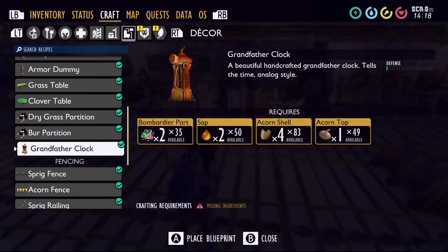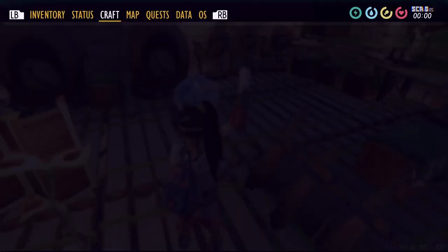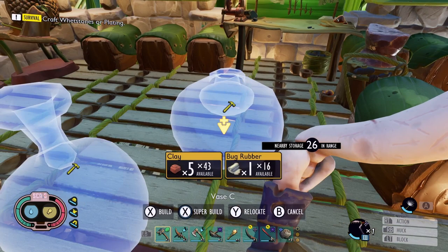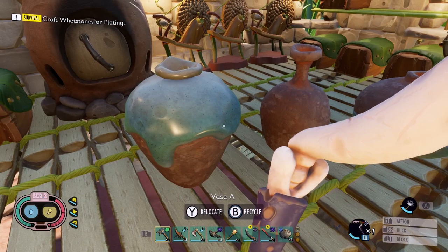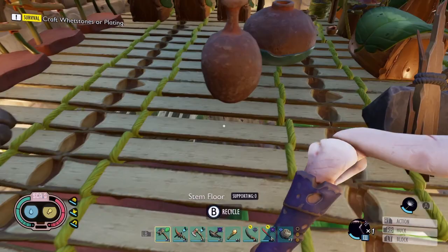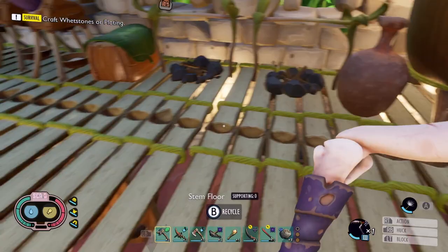I got the grandfather clock already. Some vases — let's check these out. Vase number one, vase number two, vase number three. Clay and bug rubber. A little short round one, a tall skinny one, and kind of an in-between one — so this is like mama bear, papa bear, and baby bear. You can relocate the vases, so let's stick one right there, one maybe over here, and the short round one over here to make it look all fancy next to our blueberry chair.